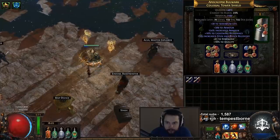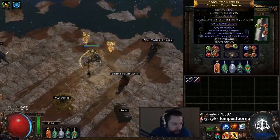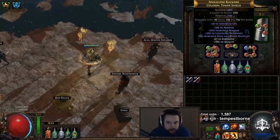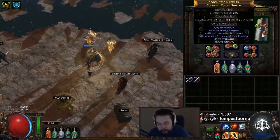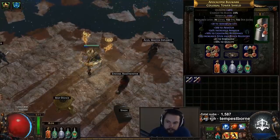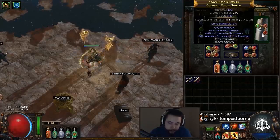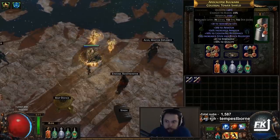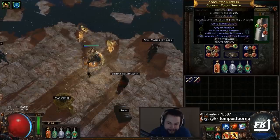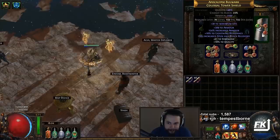My shield is a 2,560 shield — people are getting 3k to 3.1k shields. You can craft them with Deafening Dread Essences or with Dense Fossils. I prefer the Dense Fossil method, as the other one on Hardcore at least is super duper expensive and has a pretty low probability of actually getting something good.